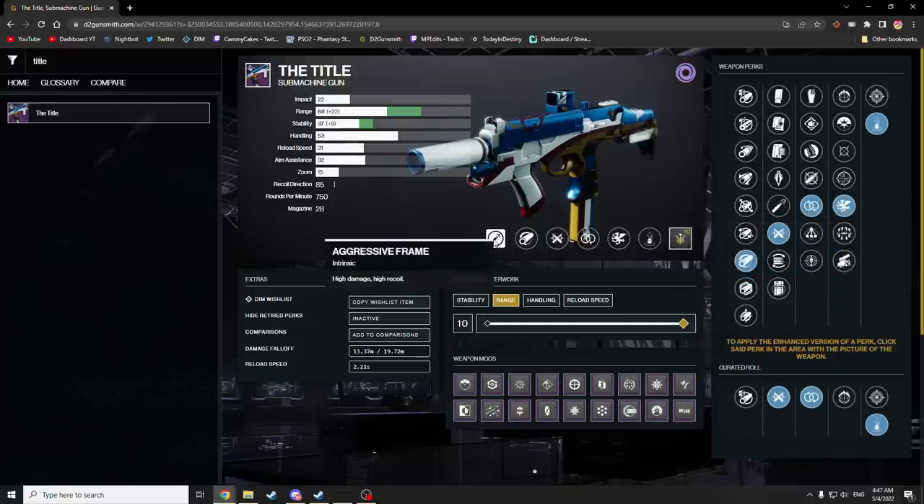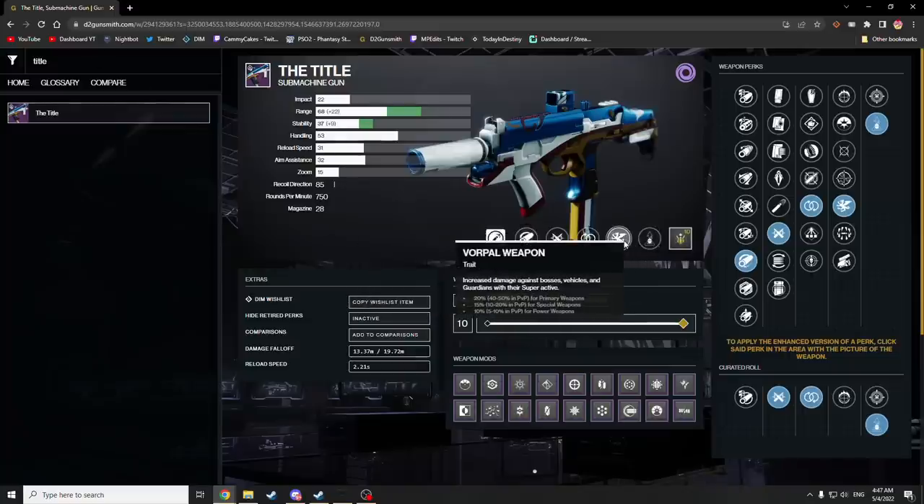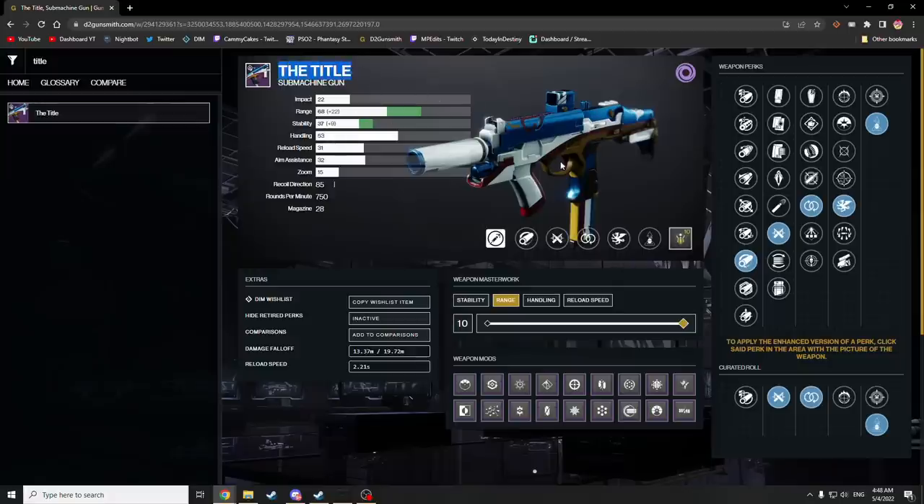It's worth mentioning that Vorpal Weapon on the aggressive frame is one of the best time-to-kills for specifically deleting supers. But just know that you can also get the Aikilos SMG within a three-week cycle. Every week there is a different drop table, and on one of those three weeks, it's Aikilos SMG. So every three weeks you can get an Aikilos SMG. So if you're watching this video a few months from now and really wanted a title SMG, just go get an Aikilos — it does fairly similar things, and I honestly like it better.